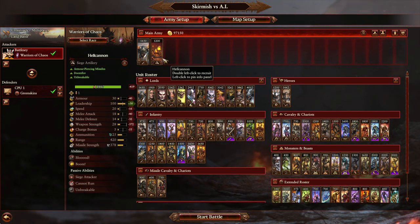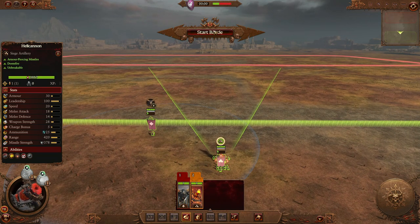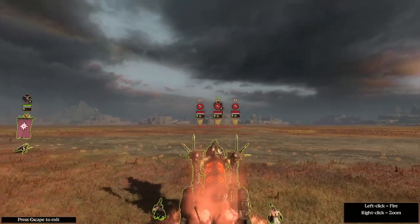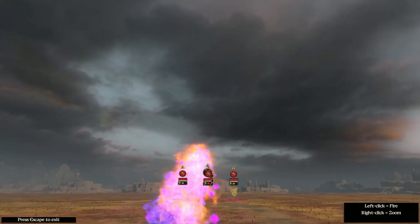To give you an example of what you need to do — the battle has started. Take off the fire at will toggle, press Start Battle. I'm going to move these guys up slightly and then insert into the Hellcannon. You can direct where the shot goes with your mouse.